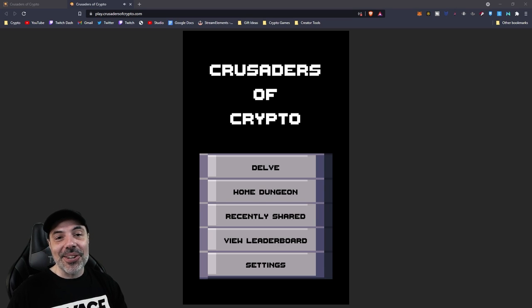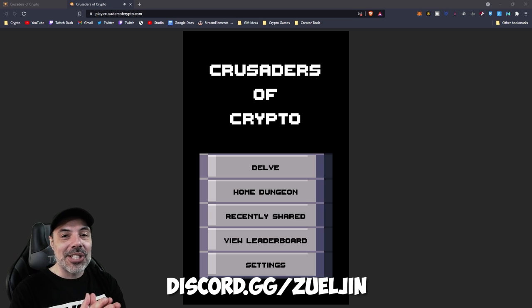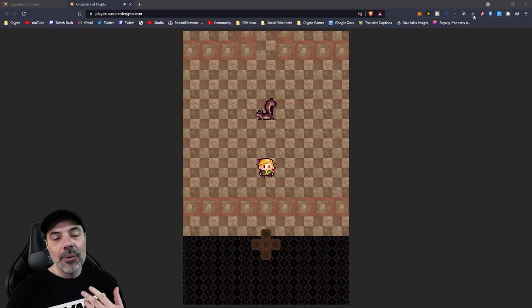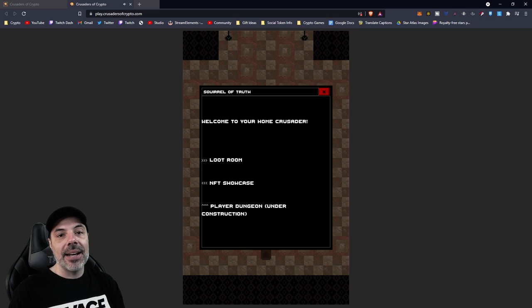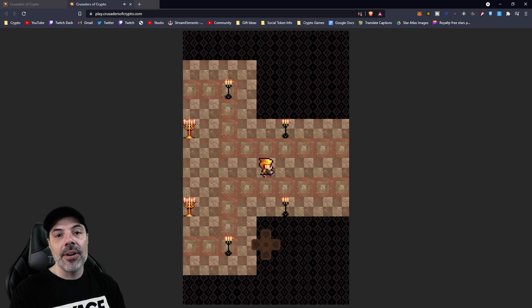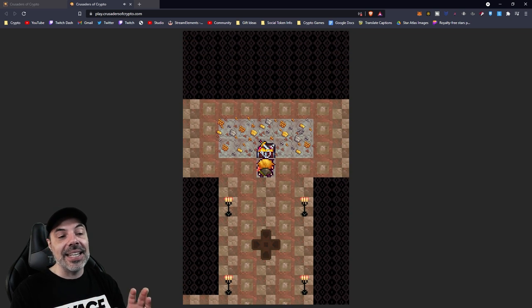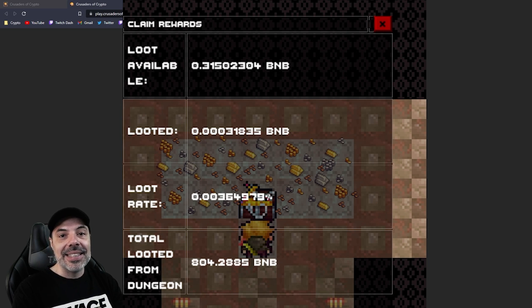I've been playing quite a bit of Crusades of Crypto lately. I've even tried out my luck in tournaments. I haven't done so well, but I know the strategy at least — getting to the boss and beating them. I haven't tried some of the new game modes that I was going to show off today. We've got a new tab called Home Dungeon, which is a spot you can use to claim loot, check out NFTs, and even some new PvP features that are coming up.